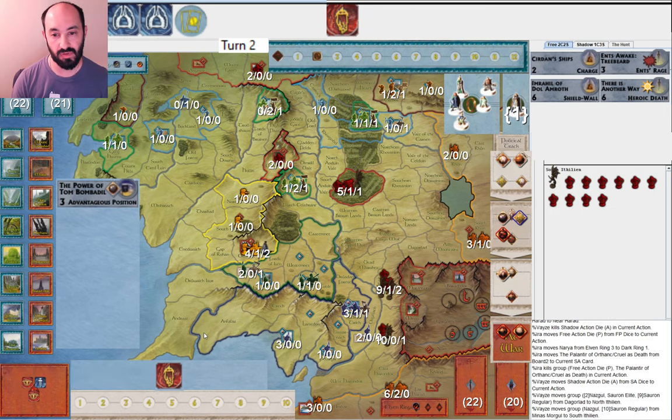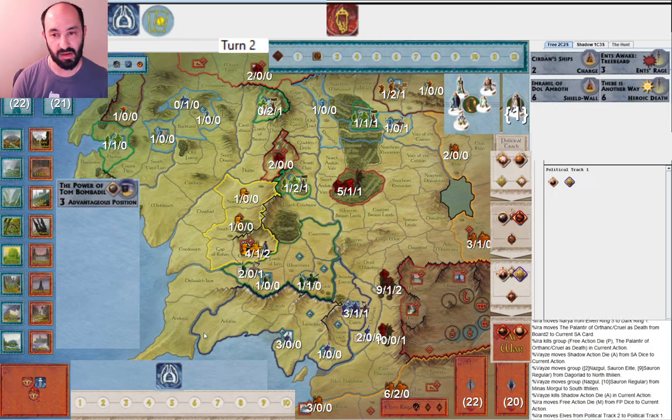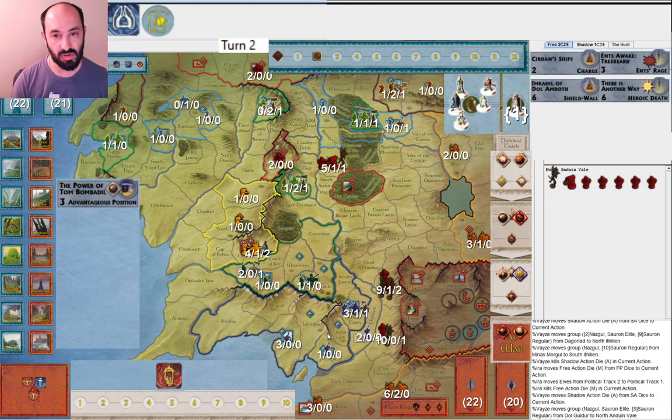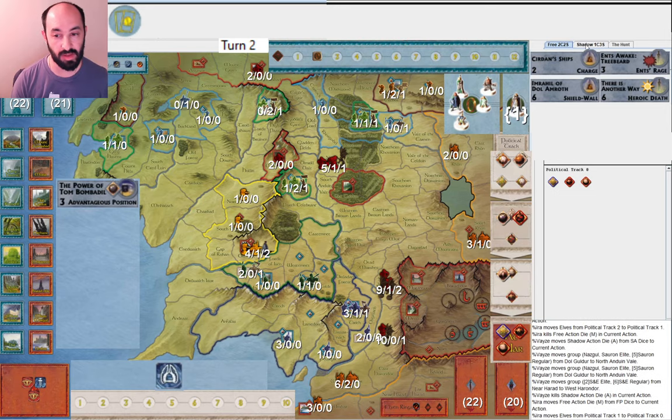Gondor, here we come. I want to get elves ready to go to war. If Gondor gets attacked, they are one away, so I will be able to muster in Minas Tirith before the siege hits. They go ahead and move armies — I'm not sure exactly why they're moving toward Lorien, but I guess it makes sense. At this point I go ahead and put the elves to war, because my opponent won't be able to get the Witch King this round. They'll have to wait until next round, and quite honestly they were going to put somebody to war next round anyway.